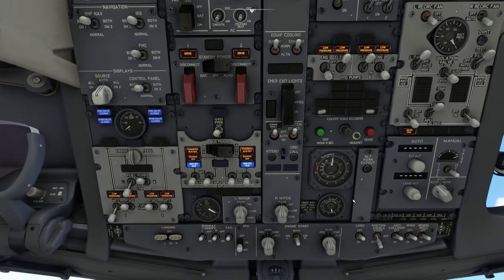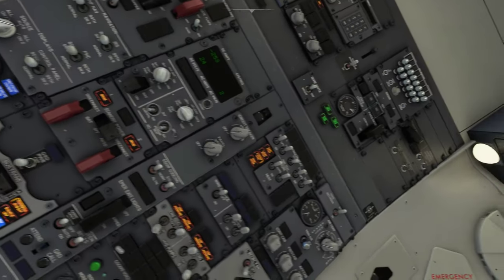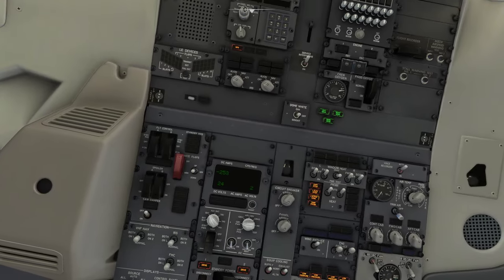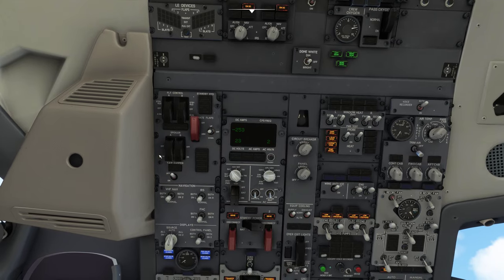Now we can do a few other things but I'm going to click on the anti-collision light. I'm going to scroll the screen around and look up at the very top — we've got some align nav buttons. So I'm going to switch this to nav and switch this to nav. Then a little bit further down we've got your damper, and we're going to click that to on.